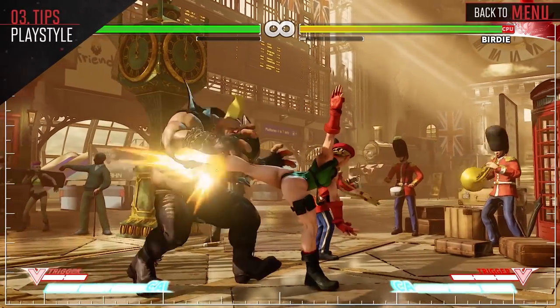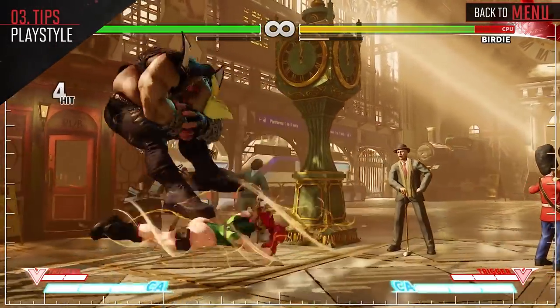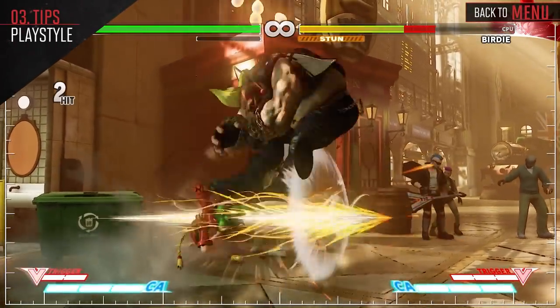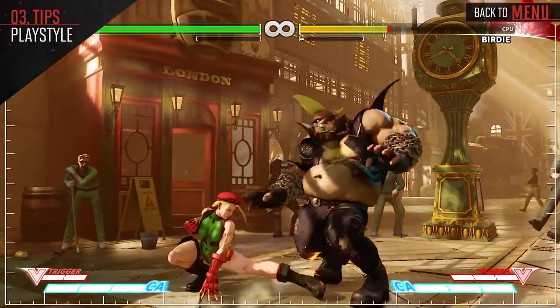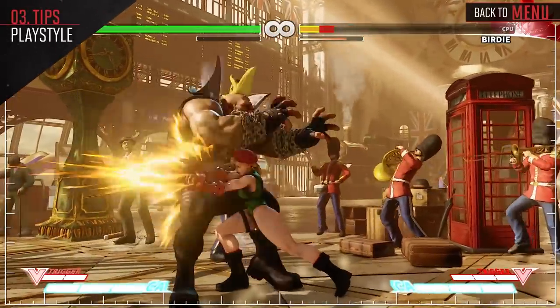Cammie is an offensive footsie character. She'll want to pressure the opponent with her quick attacks and walk speed, forcing them to continue to block as she fishes for counter hits. Once they start blocking, she should close in for a throw. She can also become a bit tricky thanks to her V-Skill and Hooligan Kick, as they track the opponent. Using these three techniques together will result in the opponent constantly wondering what they should do next.